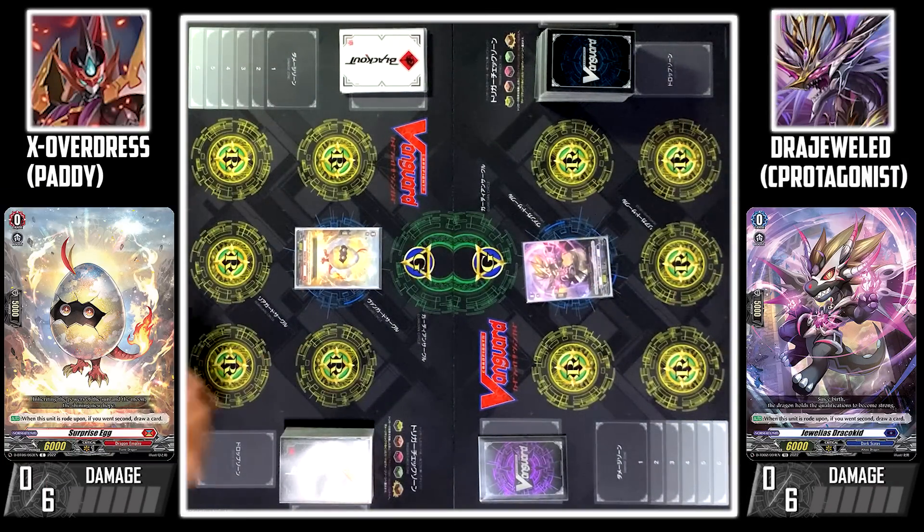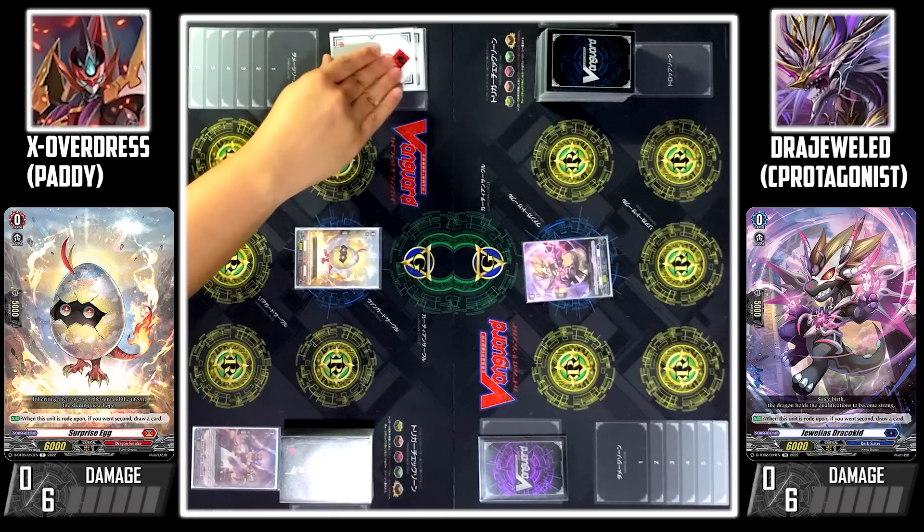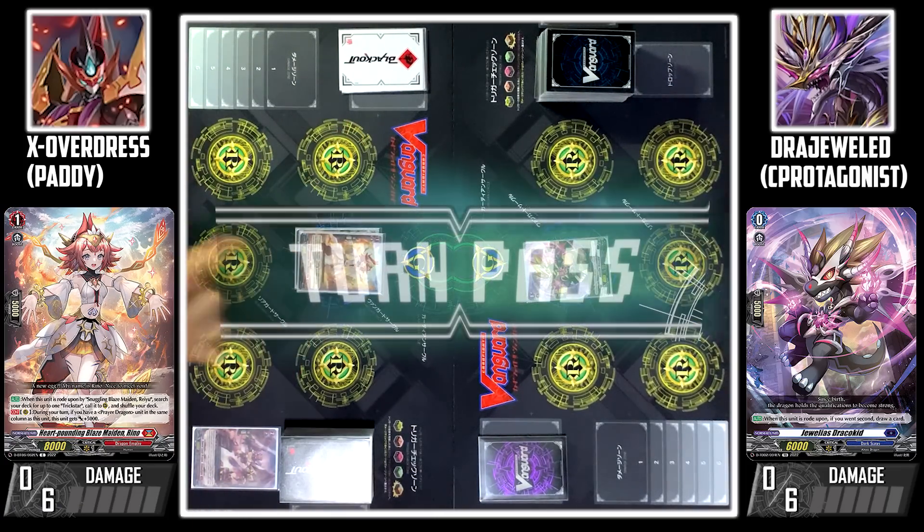Stand up, Vanguard! I'm going first. Draw. I discard Gallon Light from my hand in order to ride Blazemaiden Wind. Turn pass.